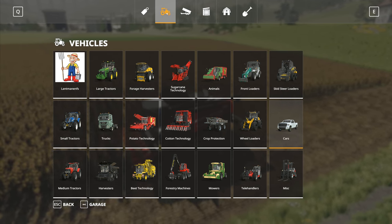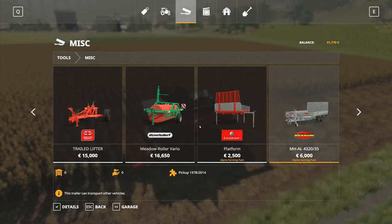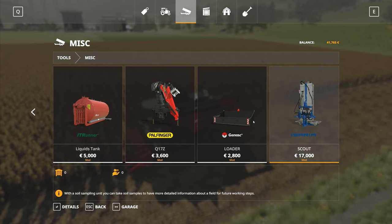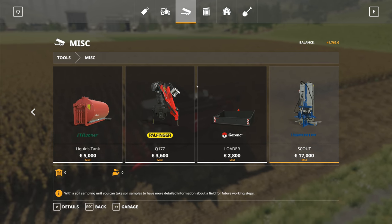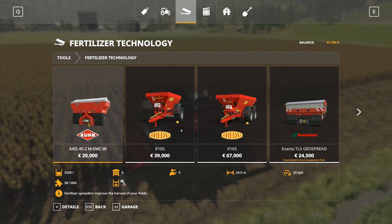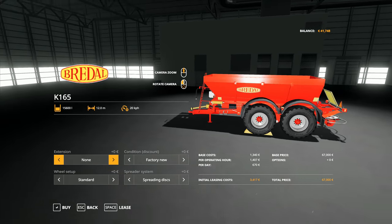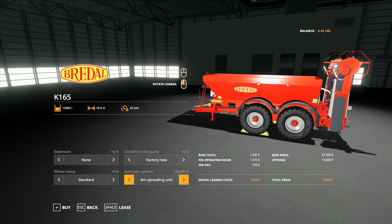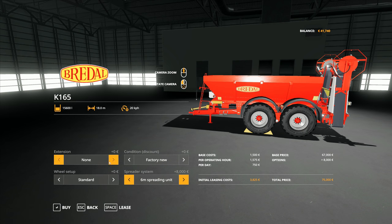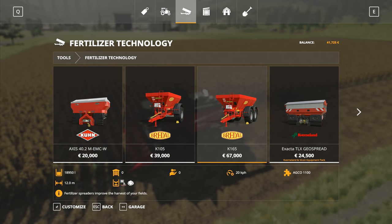I don't believe there are any other things we need to look at in this one. We've got the miscellaneous section and it doesn't seem to have any additional items available — just the soil sampling units and then the buildings. Most of it is to do with the map. One thing we will look at is fertilizer technology right here. Looking at lime, we've got spreading discs or a six meter spreading unit. There aren't any other options here and no extra options regarding the DLC, so it doesn't look like you do any changes on there.